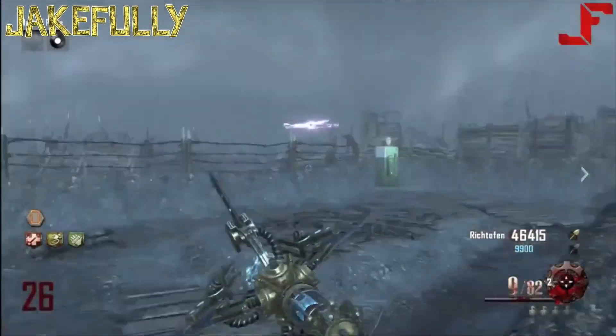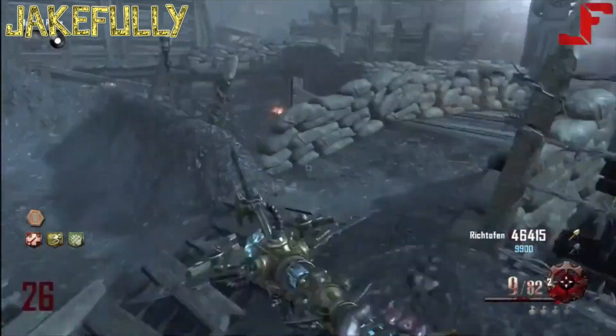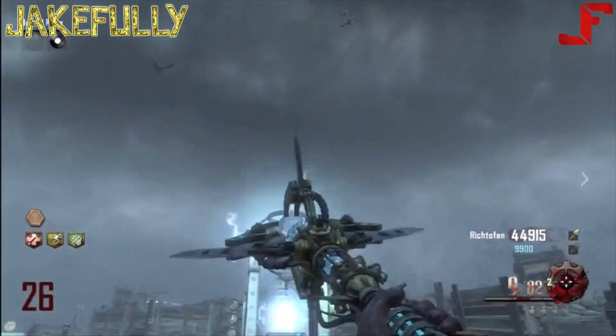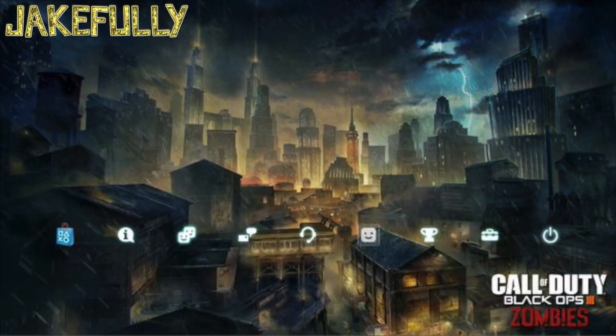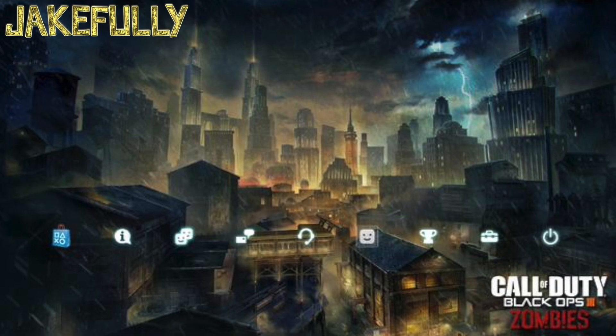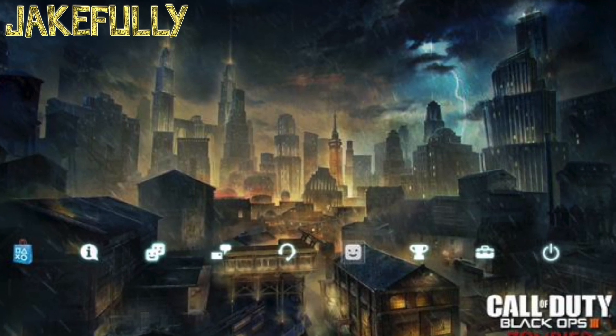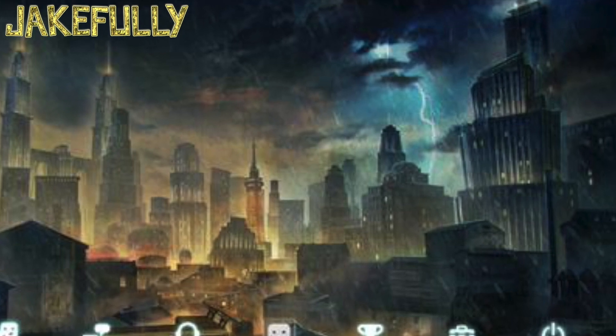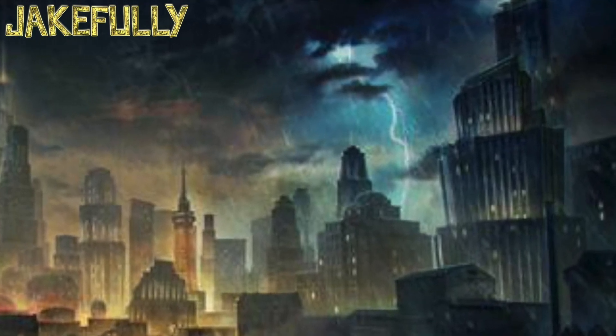If you remember, if you played the Black Ops 3 beta, you received this theme for the PS4. It hasn't come out yet at the time of making this video, but it comes out to anyone who played the beta on PS4 — you redeem this theme. On this theme, if you take a look at the top right, you see something very interesting: almost an identical lightning bolt striking towards the ground, as if it's giving the location of a Wonder Fizz perk machine.